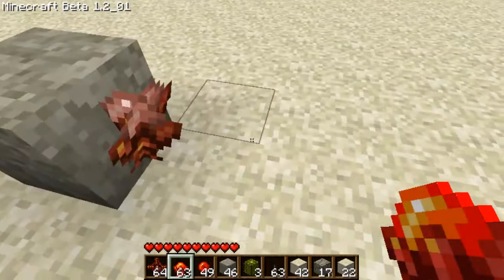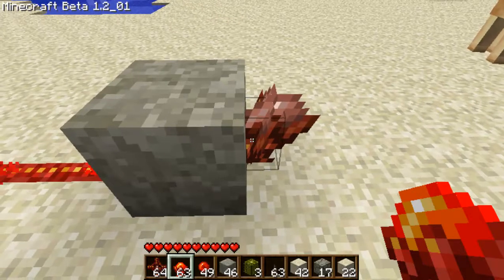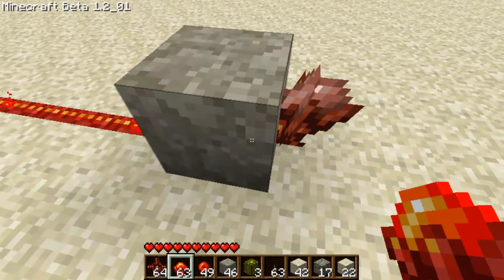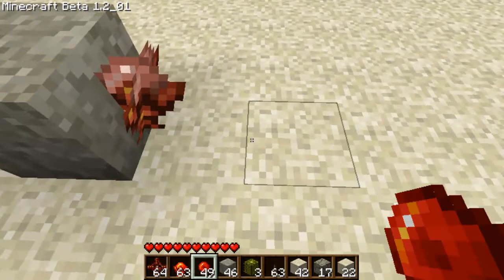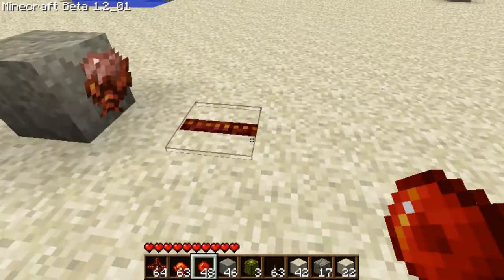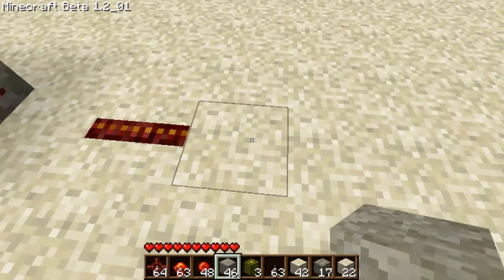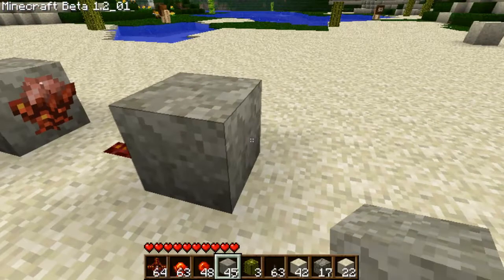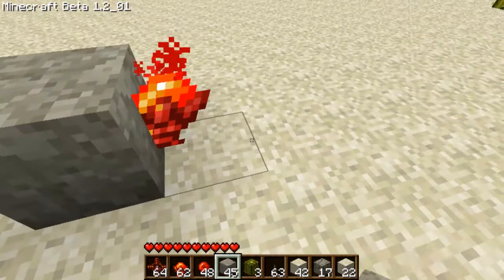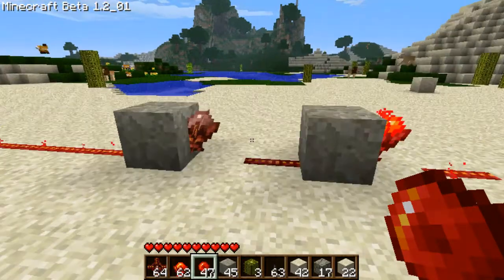So it's a block with a redstone torch, and if a block with a redstone torch on it is getting a redstone current, the redstone torch will be off. So then you put that down, you put a wire down, and then another block with another redstone torch, and then another wire. And that is a repeater.